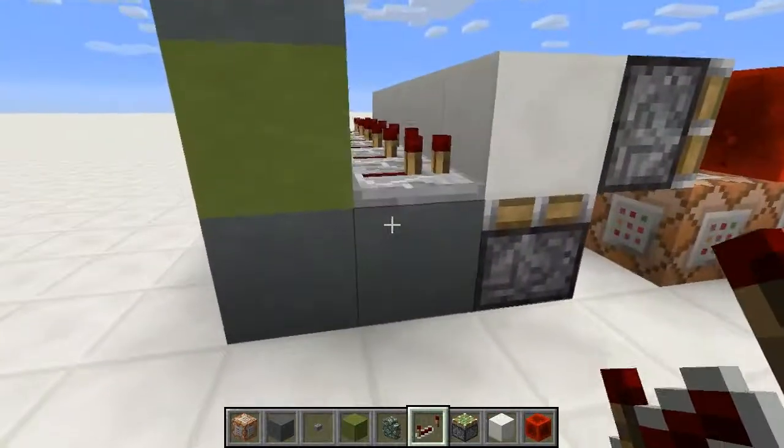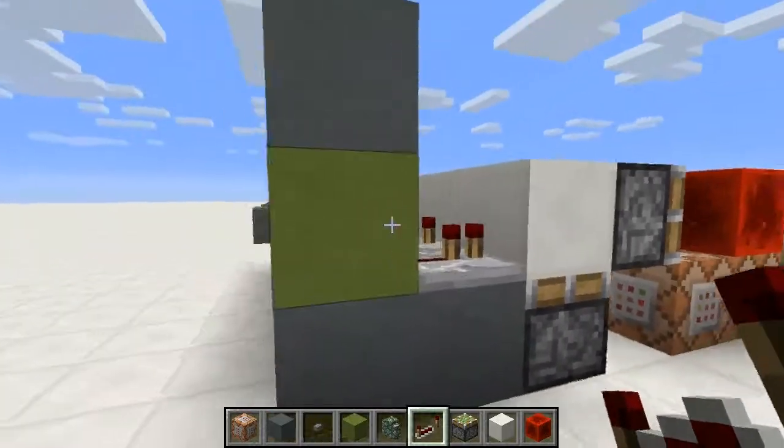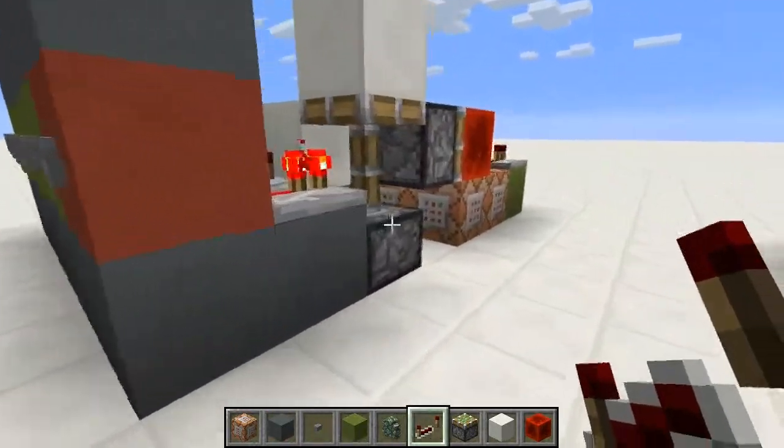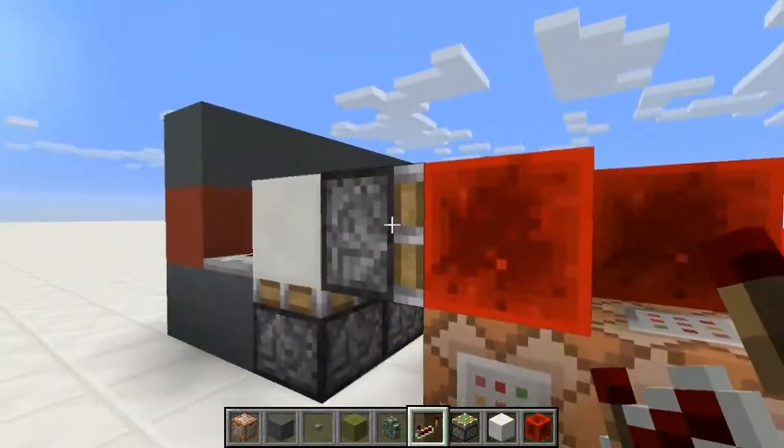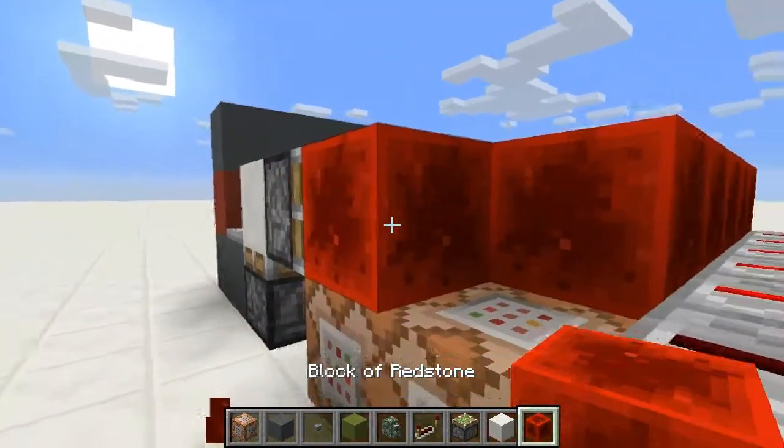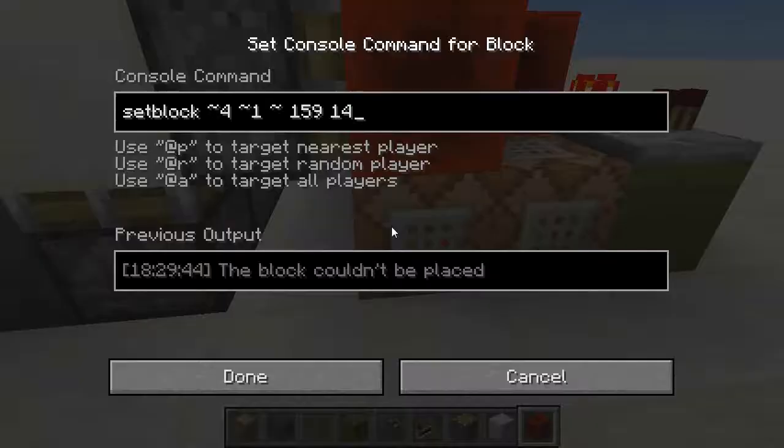It's very simple to make and you should be able to follow this tile. When you press the button, this is basically a pulse limiter which causes this sticky piston here to either pick up or drop its block. These are the coordinates — they're relative coordinates using a tilde. And then this is 159, which is the clay block ID.